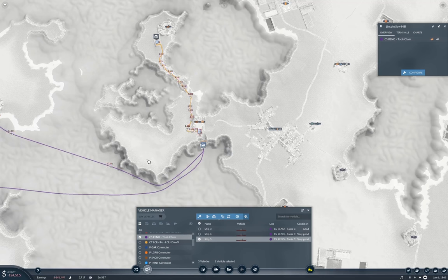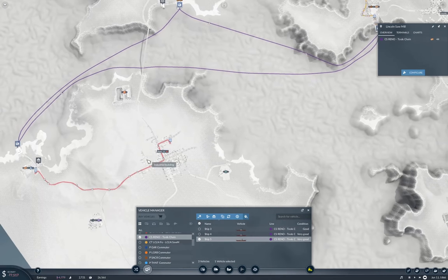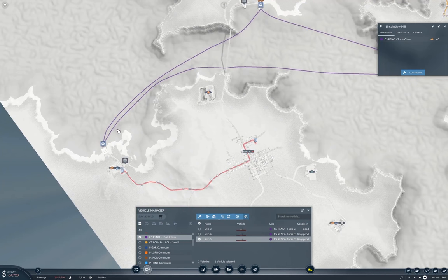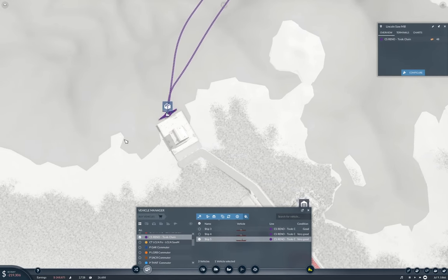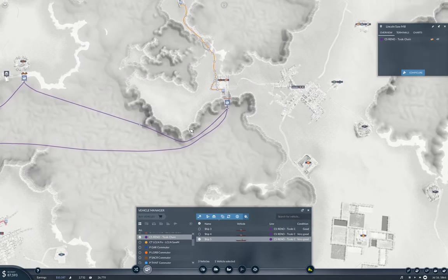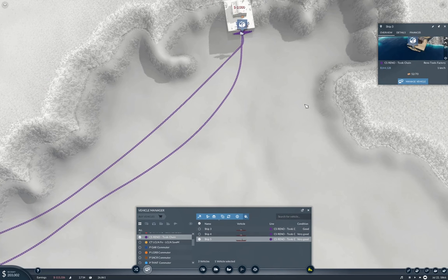The third boat is just about coming in. I might want a fifth one. That's what I'm going to be doing—expanding the ship line here to get the volume up. This trip gives 240K, and we're leaving with 52K.